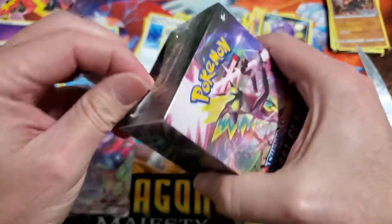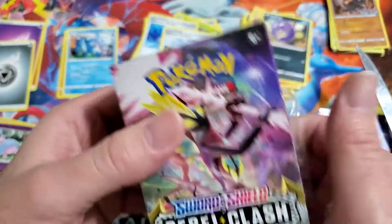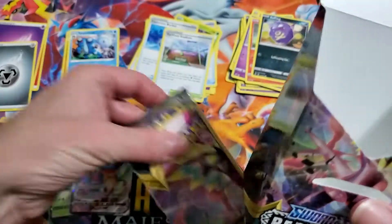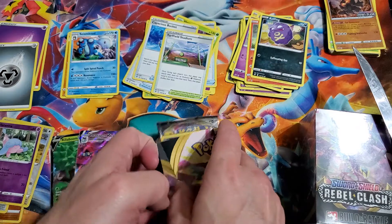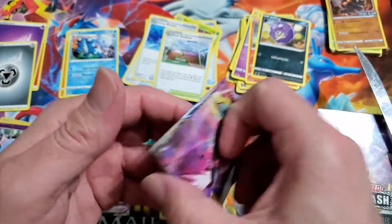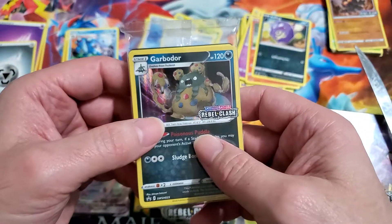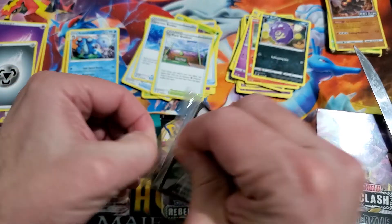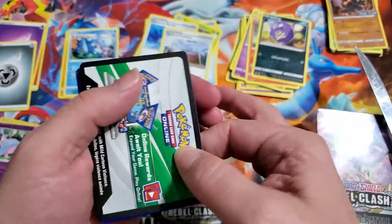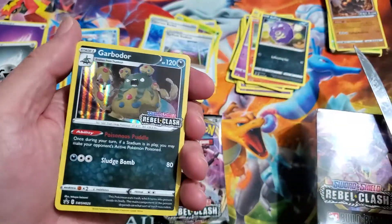Alright, second box. I decided on something really stupid — I thought I'm gonna keep cracking pre-release boxes until I get all four promos. In theory this sounds sound, until you try to deal with Evolutions. Evolutions right now is roughly two hundred dollars a box. I cannot believe how much that box costs. But I did get Garbodor, so at least we got two different promos. But that means every time I buy an Evolutions pre-release box I have a 25% chance of getting the card I need.